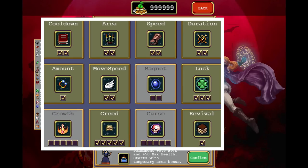For the power-ups, take everything but Magna, Growth, and Curse. You don't have to take Greed, but everything else is insanely advised, since this is a very precise build.